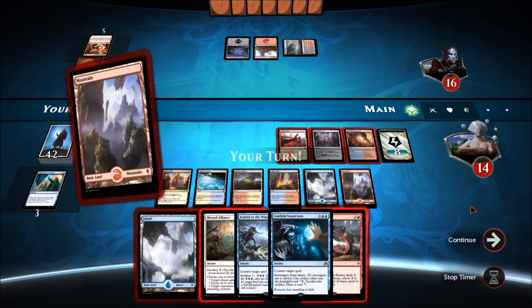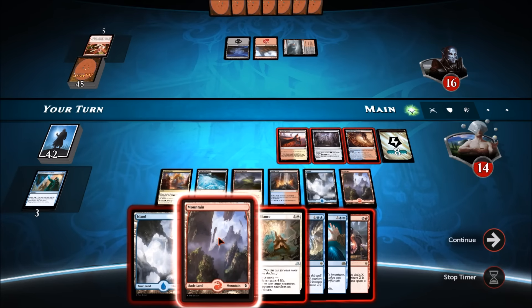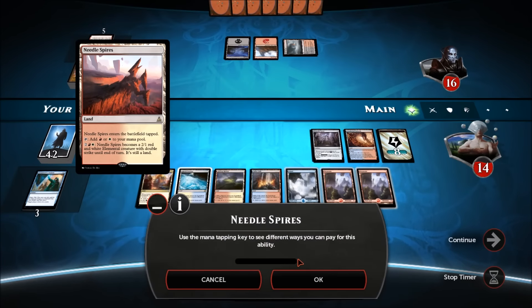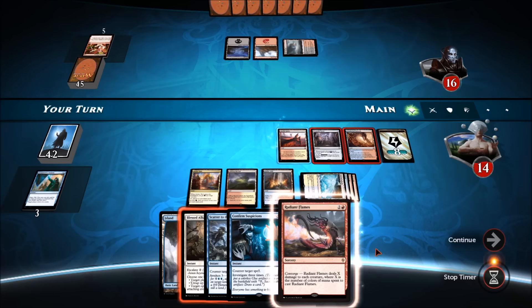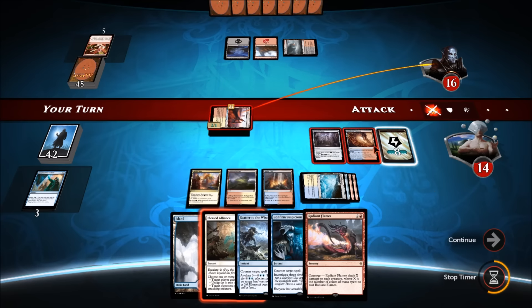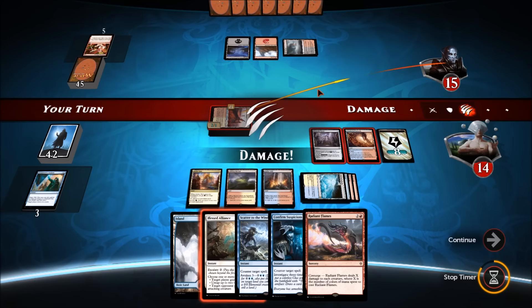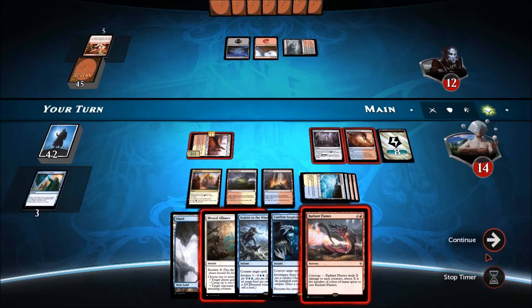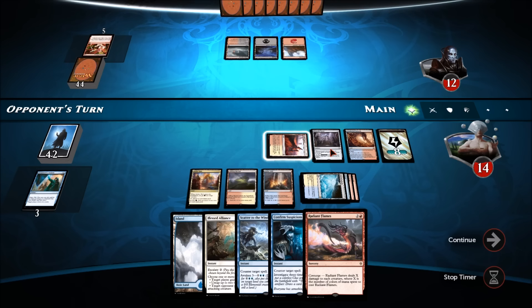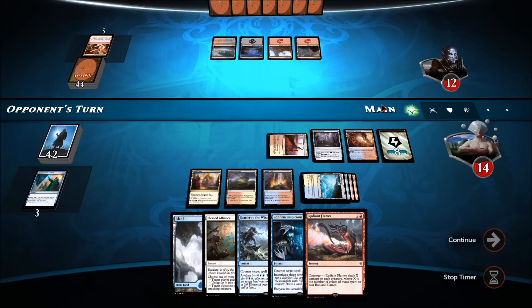Let's see how aggressive we can get. We'll attack with the Needle Spires. He drew a tapped land — bad luck. We'll try to finish this out in short order, but I don't want to tap out. We could hit him for eight but that's not enough to kill him, even with Dynavolt Tower. I'd rather control the battlefield — ping away little by little. That's what this deck does: it's a grind deck.